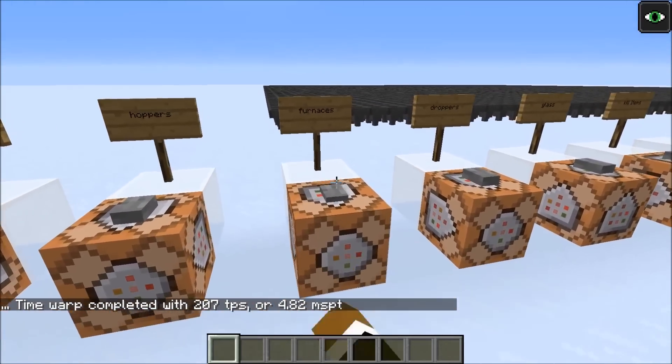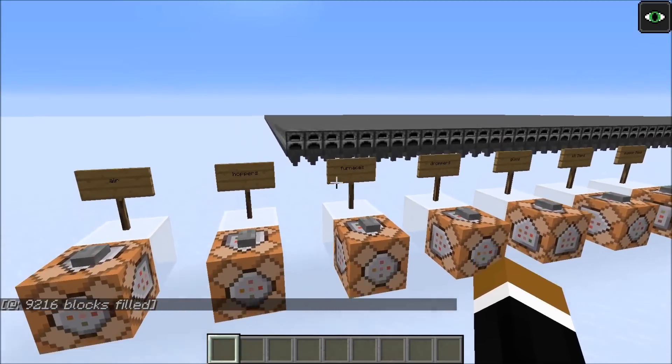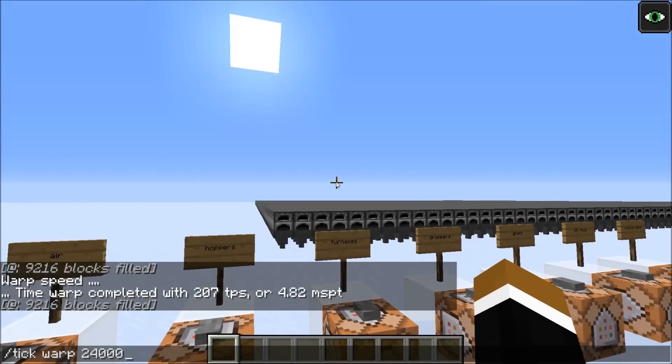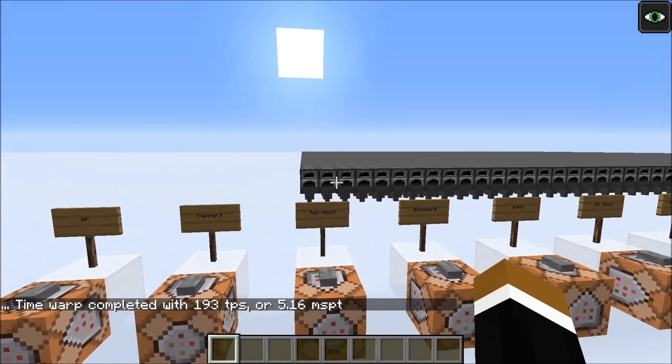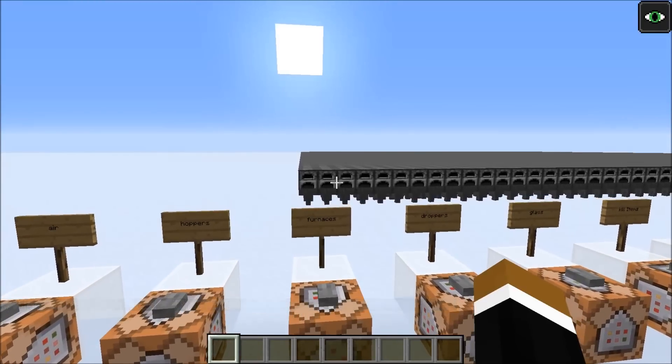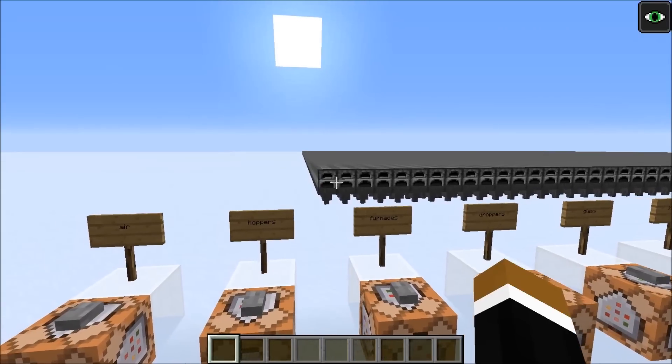The next step is to put a layer of furnaces on top and do the same test again — another tick warp for 20 minutes. The results are in: with the layer of furnaces we get 193 TPS, which is 14 TPS less than with no furnaces on top.